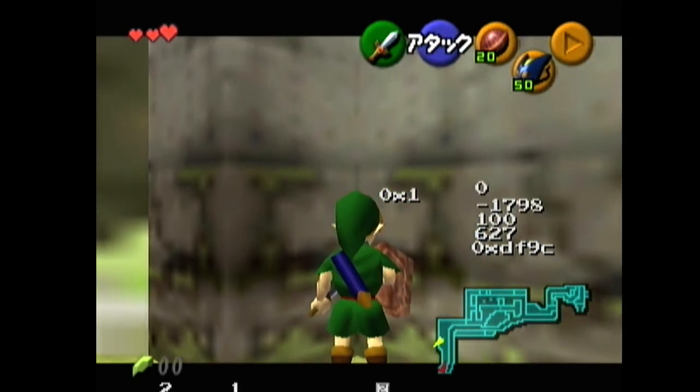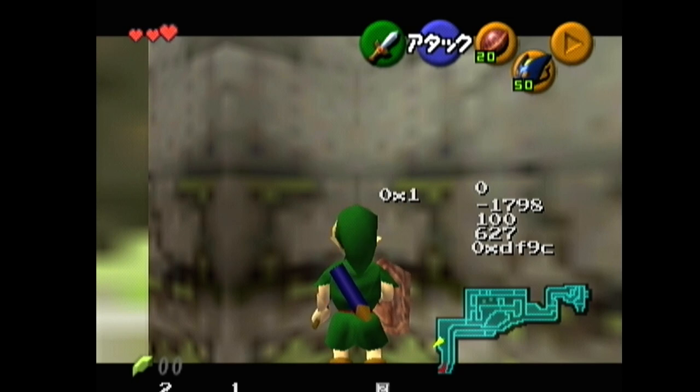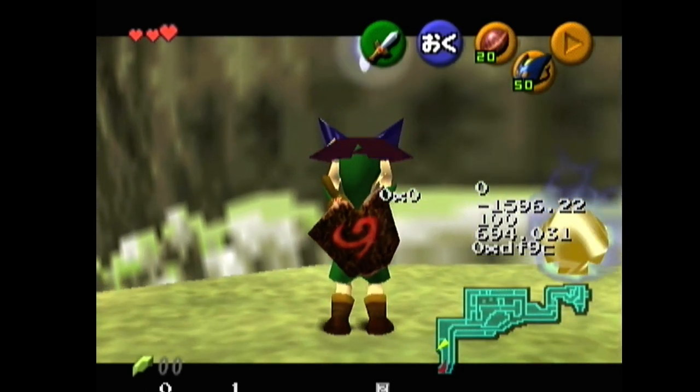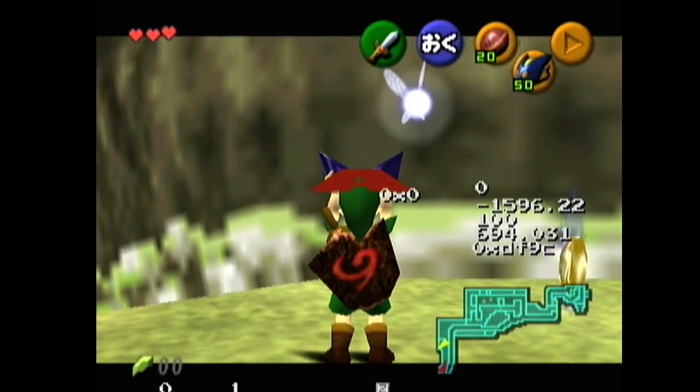Then you're going to come into this corner, drop a Bombchu, and then quickly do two side hops to the left, a side roll, and then a backflip, and pull a second Bombchu before the first one explodes. So: drop, side hop, side hop, side roll, backflip — before the first one explodes.